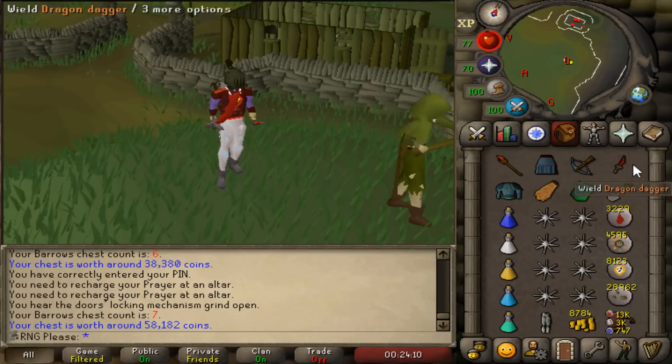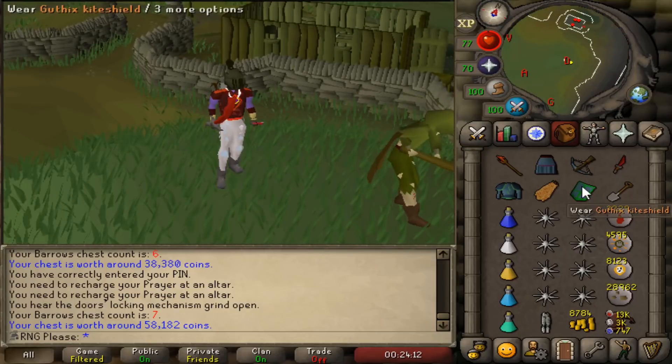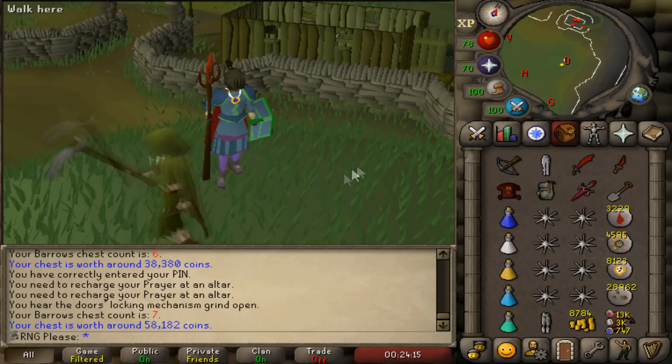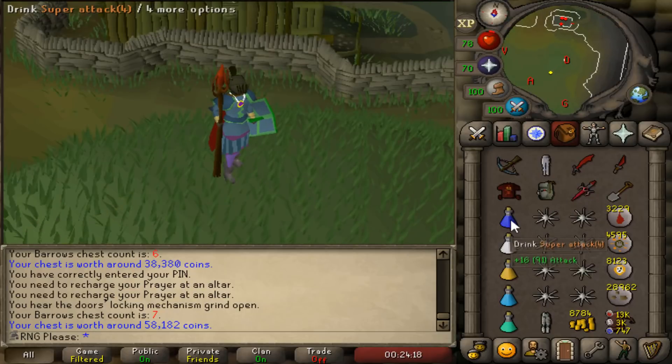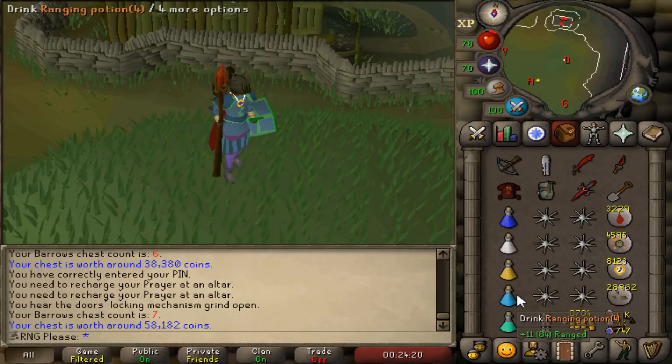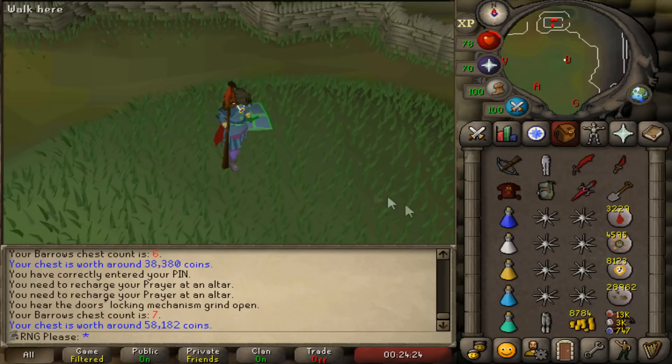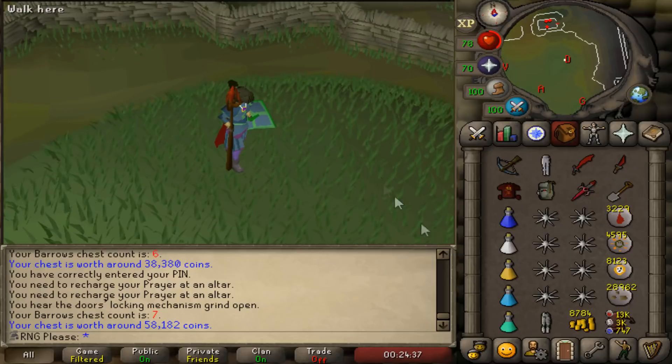I've got a two-way switch for melee and a DDS to spec with — very simple. My clicks are awful right now because I just woken up. I take a superset and a ranging potion because I've got plenty of them. I take a prayer potion just in case I get Dharok in the tunnel — normally I'll tank him, but I'll use a prayer pot if he hits me. Nine times out of ten he won't hit me.